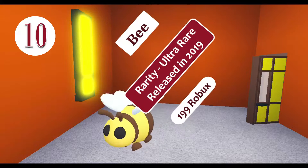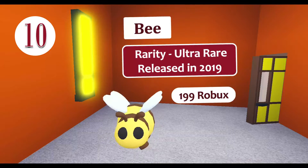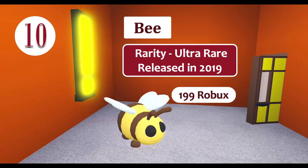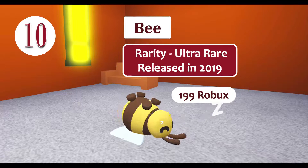The bee is an ultra-rare pet in Adopt Me that can be obtained by buying honey for 199 Robux. To adopt the bee, you need to go to the Bee Adoption Center, located in the coffee shop, where players can buy honey to tame a bee.